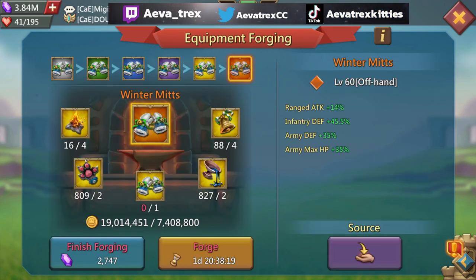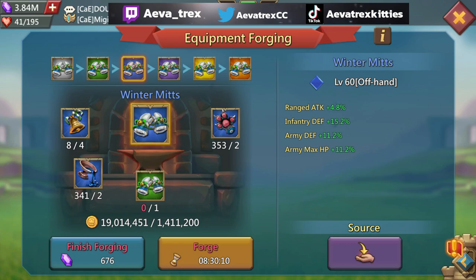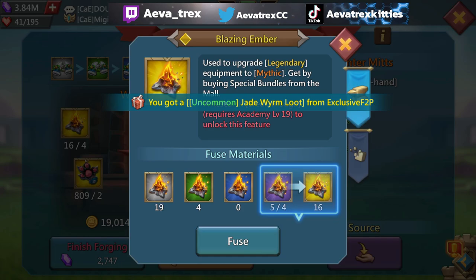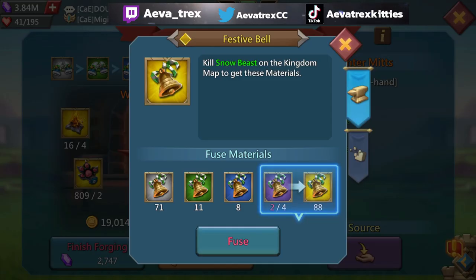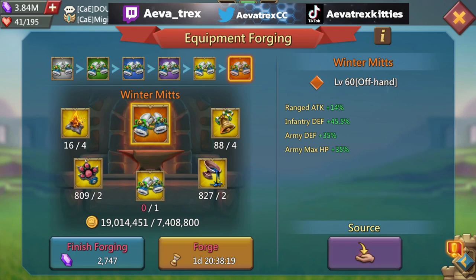Before looking at stats, let's look at what you need to max the Winter Mitts. You'll need four Festive Bells. Fortunately the Festive Bell is fairly common — it's one of the first monsters that came out when the game launched, so it's been around a while. Even free-to-play players have been able to get it to gold and even mythic. At mythic you only need four Blazing Embers and four Bells, so all in all roughly about 10 Festive Bells to get it all the way to mythic — which is not too bad.